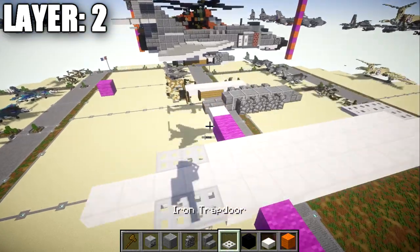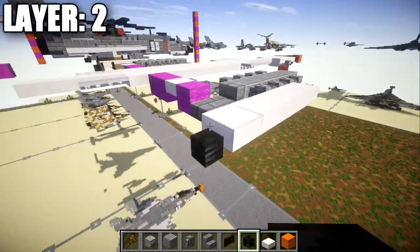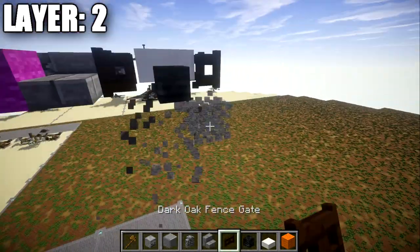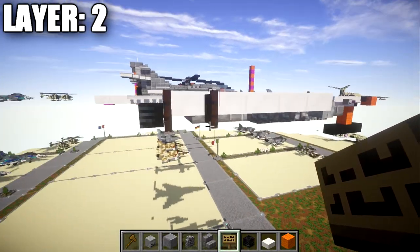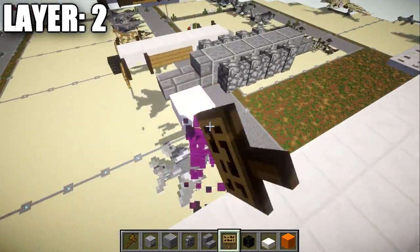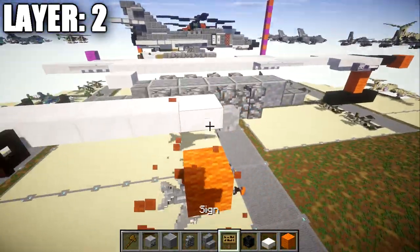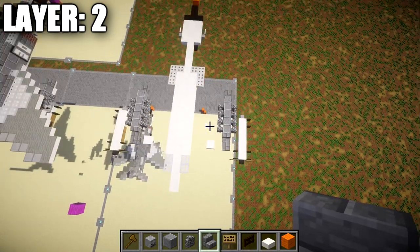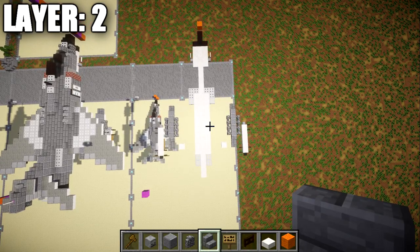For the missile, come off the cobblestone wall and place a quartz top slab out to the side, with a skeleton skull toward the front. Place four more quartz top slabs going back — five total from the skull. At the back end, place a wither skeleton skull on the quartz top slab, and on both sides place dark oak fence gates opened toward the slab. Add wooden signs on the sides of the fence gates for the missile fins, and place a dark oak fence gate on the front top slab. Mirror this design to the left side to complete layer two.